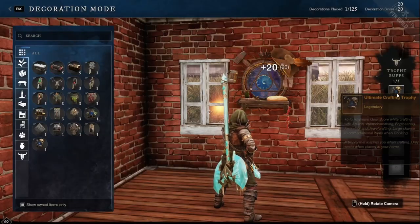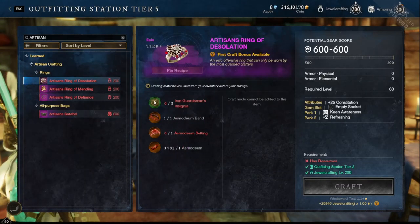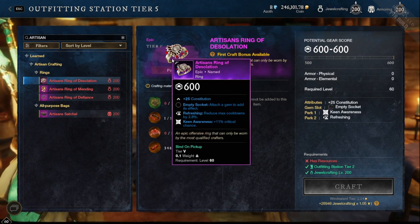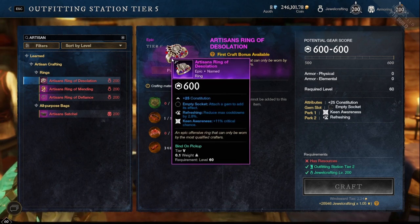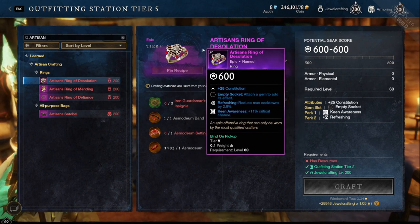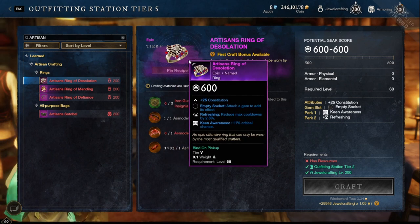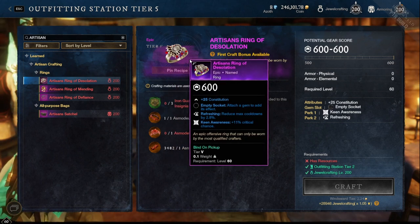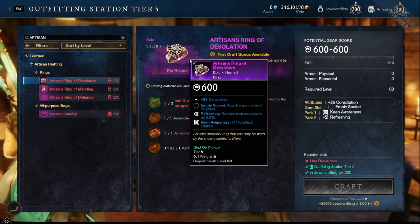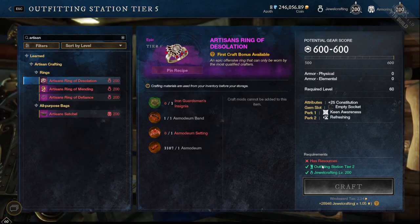Now let's talk about this artisan gear — I don't remember reading about this in the patch notes. They are bind-on-pickup, guaranteed 600 gear score pieces available at all the different crafting stations. They are not bind-on-equip so you cannot sell these, they are not legendary, they are just 600. They come with pretty decent two-perk combinations where you cannot pick the stats or the perks — you get what you get.